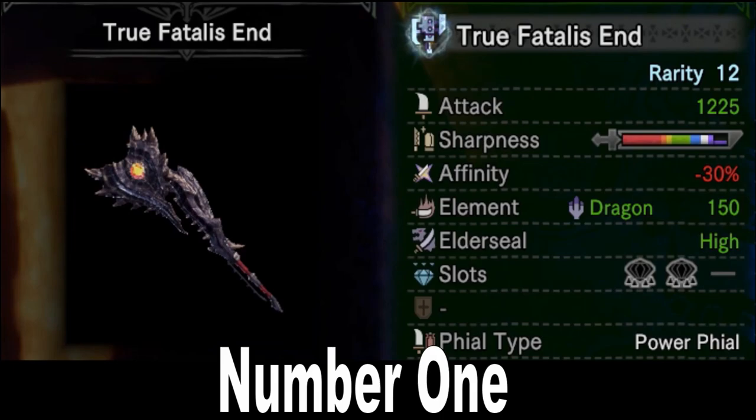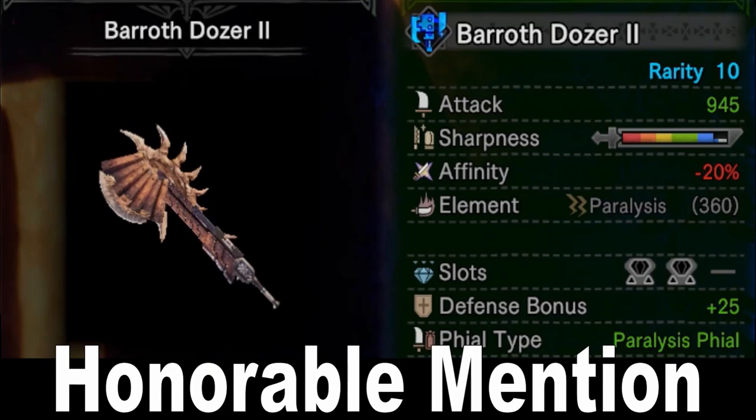And as usual, I have a couple of honorable mentions. The first is an exciting one for me, the Baroth Dozer 2, made from the Barroth. 945 raw, which is pretty good. Blue sharpness, which is pretty bad — you're going to want Handicraft on here to get access to white. Negative 20% affinity, which is pretty bad. It does qualify for non-elemental boost, which helps a little bit, and it has 2 level 2 slots and 25 defense. But what makes this really fun is that it has a paralysis phial — so when you're in sword mode, your attacks inflict paralysis. Usually you can get 1 or 2 paras off in a multiplayer hunt, which actually makes this Switch Axe one of the best support options in my opinion, especially if you're trying to help lower-rank hunters. It's also Rarity 10, so it's good for augmenting, and non-elemental boost does patch up the raw damage quite a bit.